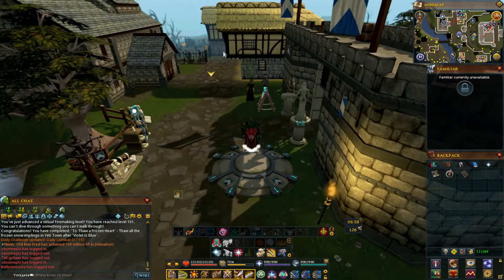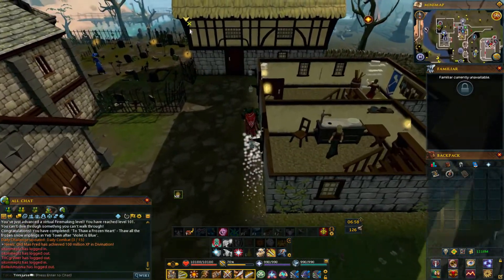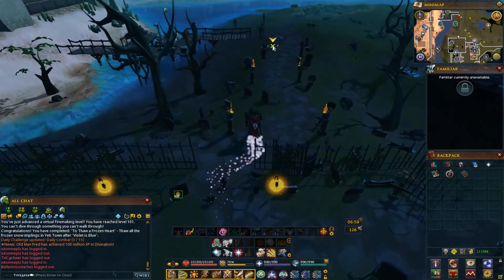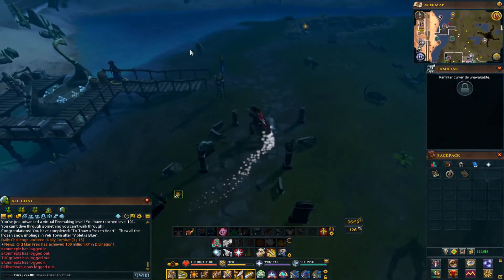To even get to Mazcab, you would teleport from the Lumbridge Lodestone and head south. This is regarding Tuska — you'll see Wizard Chambers right here; right-click and teleport.